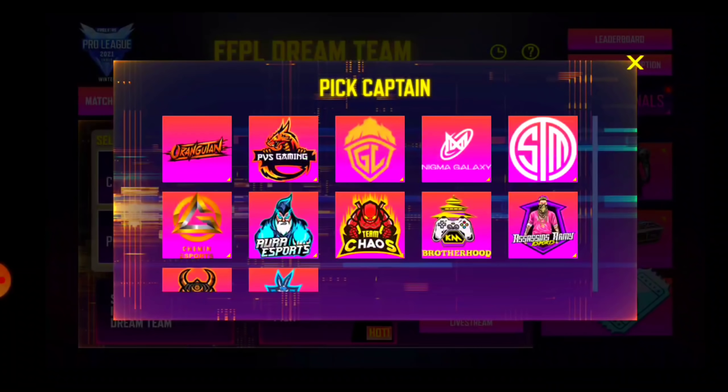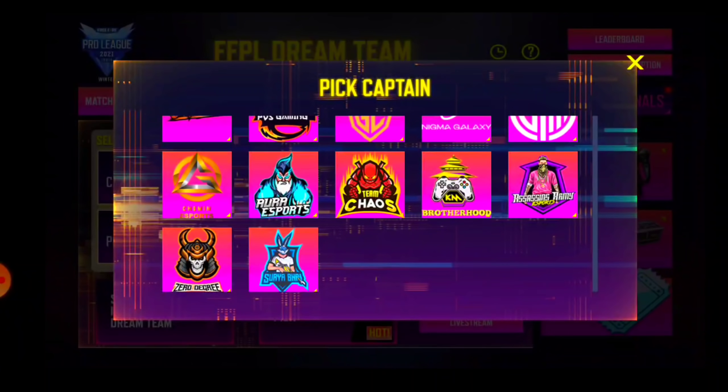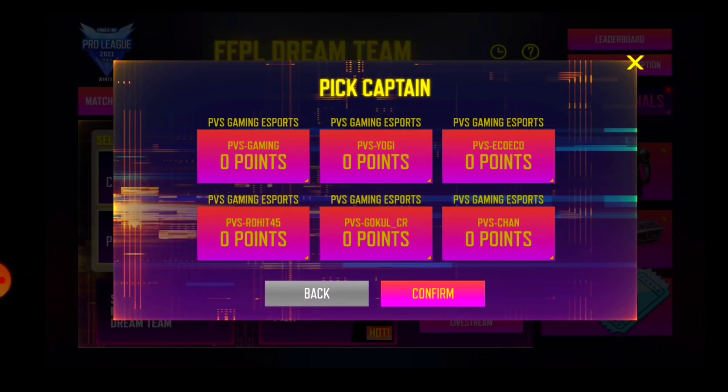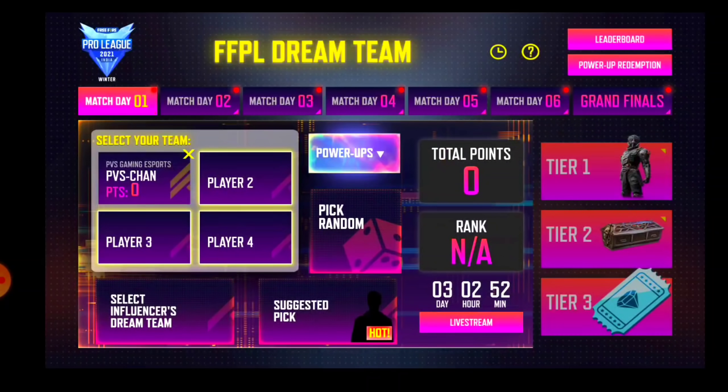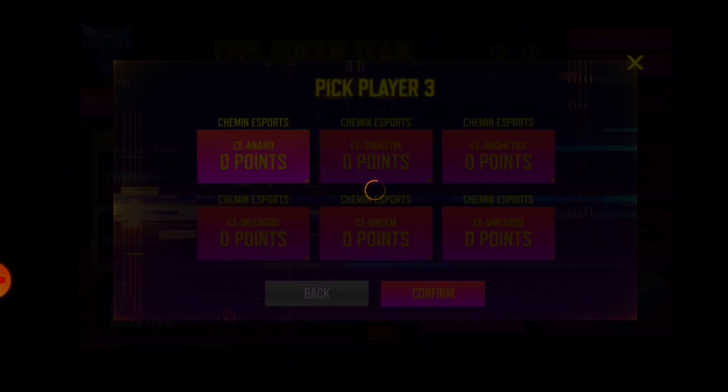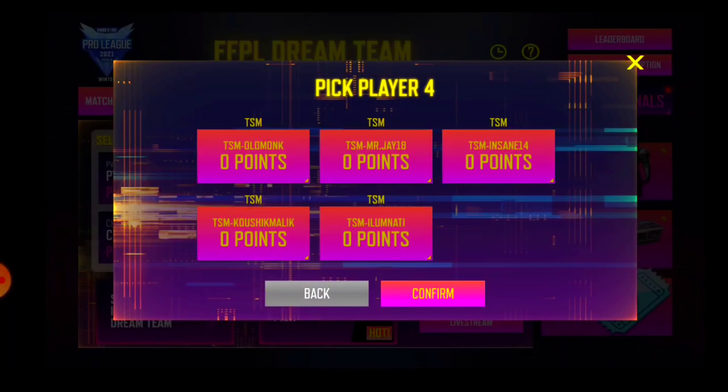After clicking, you can see there will be a lot of teams. According to your experience, you can select whichever team you think will perform well. You can see the captain's name, so you can select any captain. I am basically selecting randomly because I just want to get the reward. You will get to Player 2 — select whatever team you think performs best.